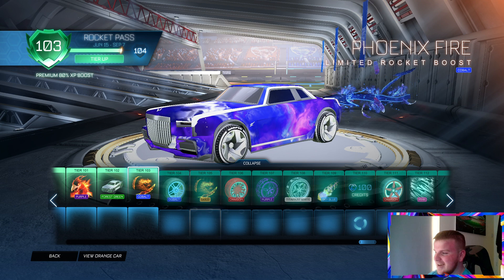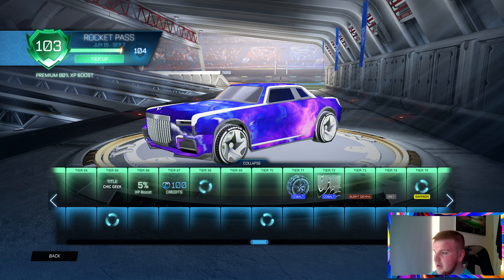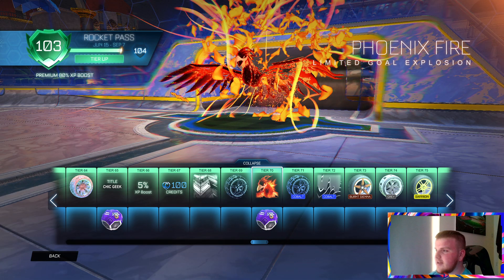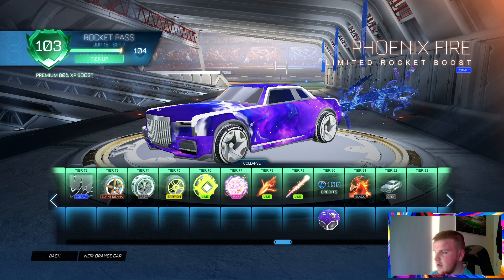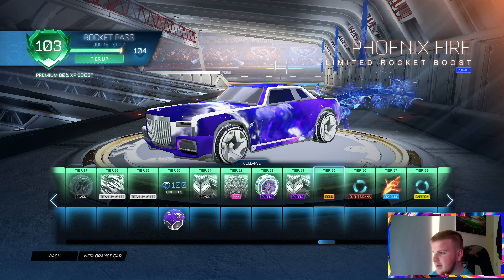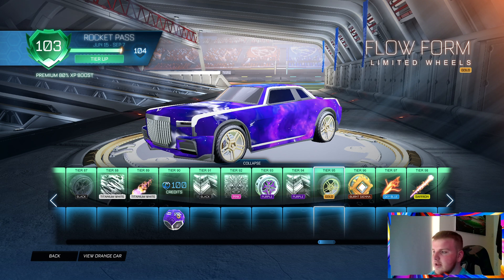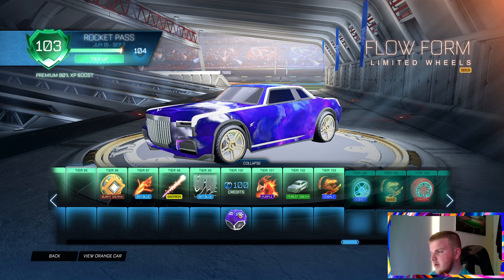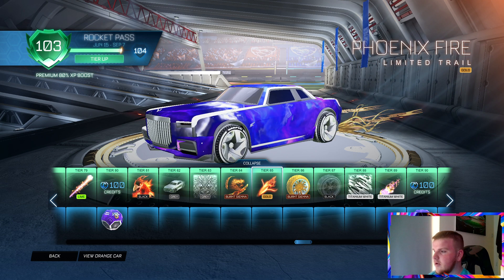I'm already tier 103 in the Rocket Pass, so I'll start from where you can get some of the gold items. At tier 70 you'll get the Phoenix Fire — it sounds pretty nice. Then you'll get your first golden item at tier 95 with the Golden Flow Foam wheels.